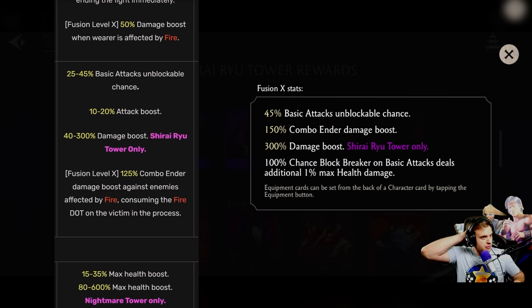Muramasa Blades — 25–45% basic attack unblockable chance didn't change. Used to be 20% attack boost, now it's 50–150% combo ender damage boost, which I don't think is as good. The max ability: chance block breaker on basic attacks deals additional 1% max health damage. That is powerful against bosses. Before it was 125% combo ender damage boost against enemies affected by fire consuming the fire — the new one is way better. The Fusion X ability is amazing.